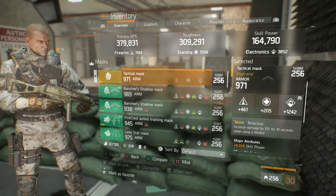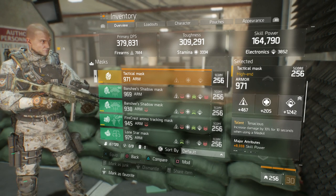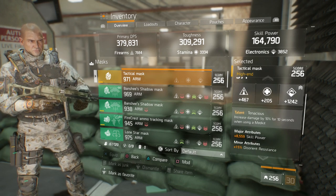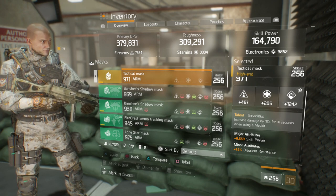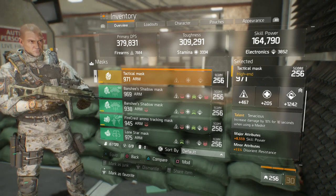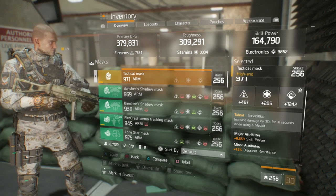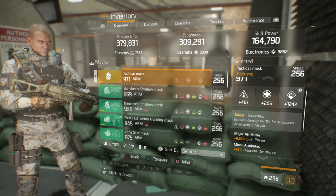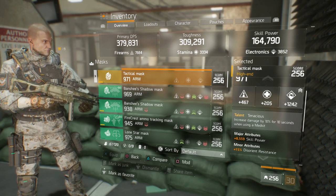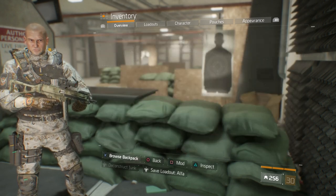Moving on to the mask — Tenacious mask. As we all know, it increases damage by 10% for 10 seconds when using a med kit. Rolled 1242 electronics, 971 armor, and 8559 skill power. I actually picked this up earlier today. It's a little low on skill power — it goes up to about 10.5k — so it's a bit on the downside for the major attributes. It's still a perfect fit for this build because of that bonus damage when popping a med kit. In the mod slots: 262 firearms and 3266 health.